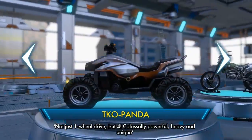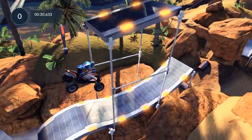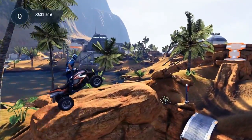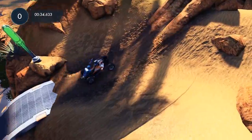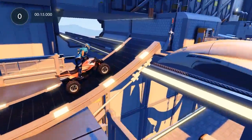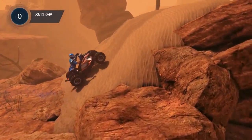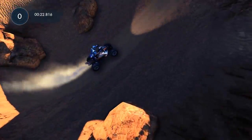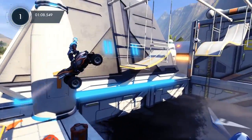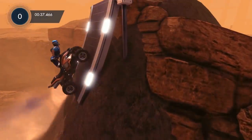The TKO Panda is the most recent addition to the Trials franchise and the first time we've had all four wheels on the ground. When you ride this quad bike, you'll immediately feel its weight. But while it may be a bit chubby, as the description says, it's colossally powerful. There are a number of tracks within the game dedicated to this quad bike, so you'll have plenty of time to get acquainted. One thing to note is that this is a four-wheel drive bike, and you will find yourself at times using the front wheels to pull yourself up and over an obstacle.